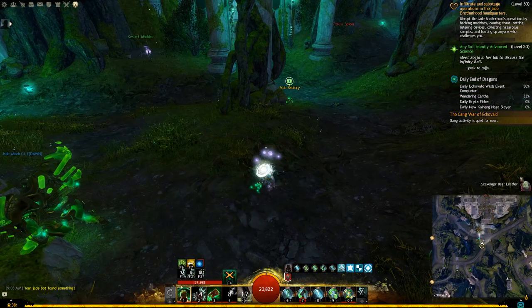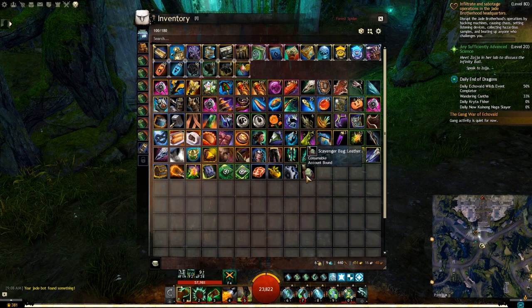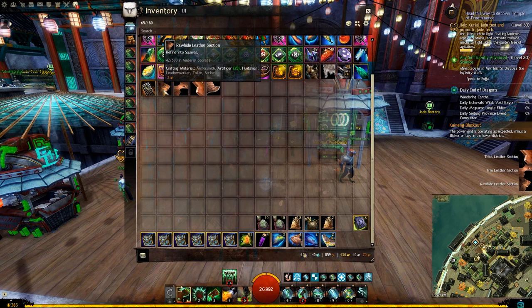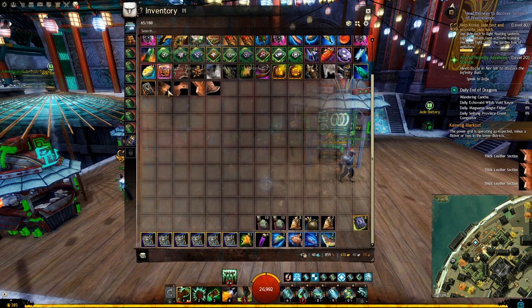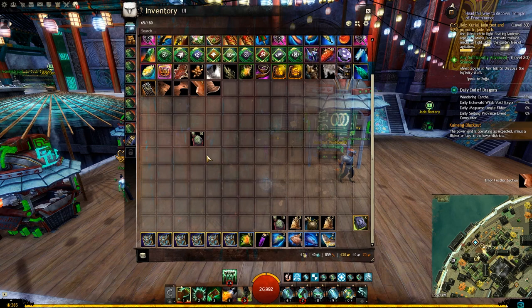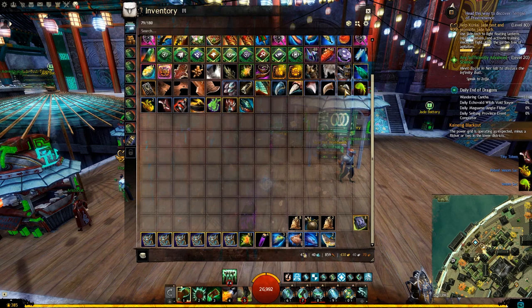All of the scavenger protocol type modules — like might trophies, leather, and such — will show a message on your screen as you kill mobs saying your bot found something. When you open your inventory, you will find bags containing some loot. None of them is a guaranteed drop, and I haven't seen any of them drop more often than the others. I have been saving some bags from each type to show you an example of what to expect. Starting with leather: as you can see, it gives us various tiers of leather, not just a certain tier, with tier 5 being the most common. This is only from opening 10 bags, so the sample size is small. Next, opening the might trophies shows different tiers of different crafting items, including tier 6 materials. Now opening the magic trophies as well — there are more scavenger types, but this gives you the idea of what to expect.